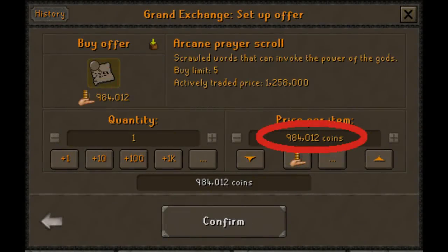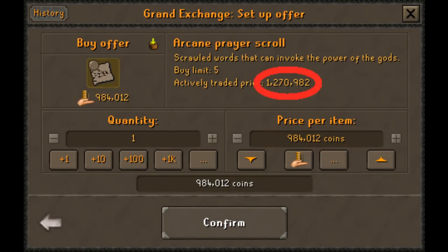As players, for years we have been programmed to use the medium price of an item, but this price only updates once per day and can be massively different to the actual price an item is currently buying or selling for on the GE. However, RuneLight now has a feature that tells you what the price has recently traded for, which literally tells you the exact profit you will make in all of the following money makers before you even touch them.